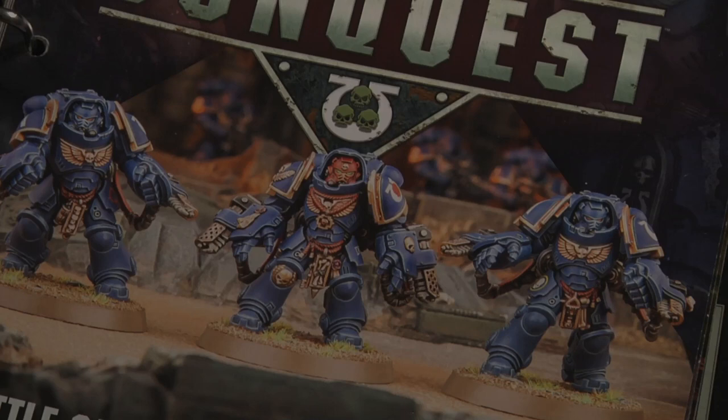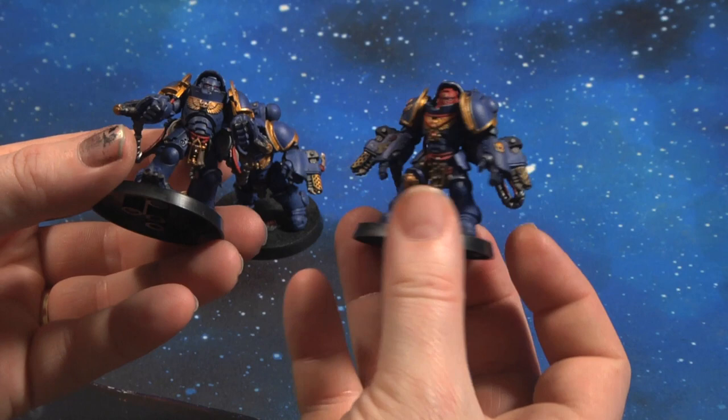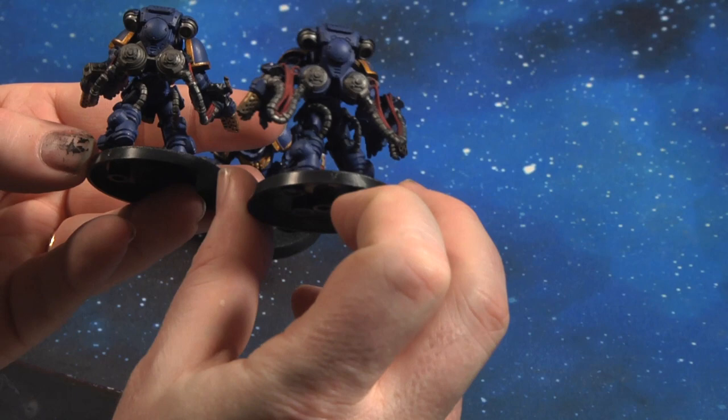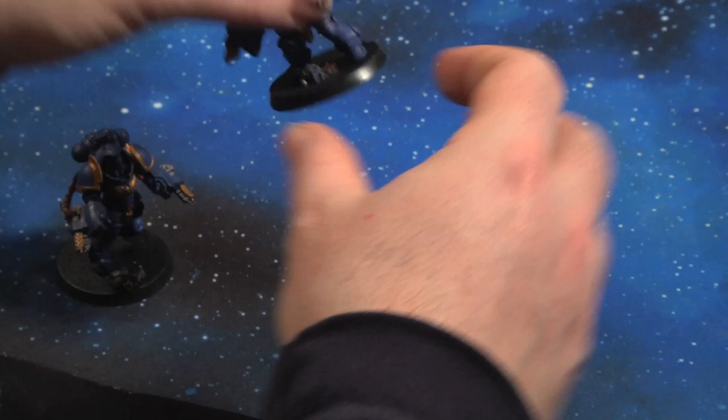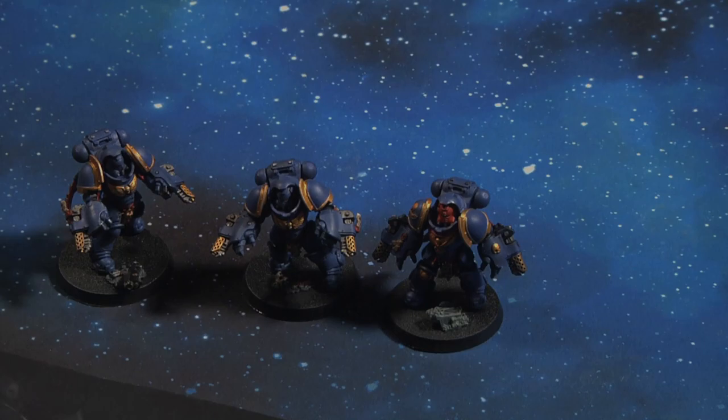Issue 11 came with three Primaris Aggressors — big chunky boys, great backup for Space Marines when taking on large amounts of Pox Walkers and Blight-haulers. They have heavy duty ammo cans on the back, so these guys are designed to shred through hordes of bad guys. They come out quite well, were fun to paint, and are among the newer model kits — that is what you get in issue 11.